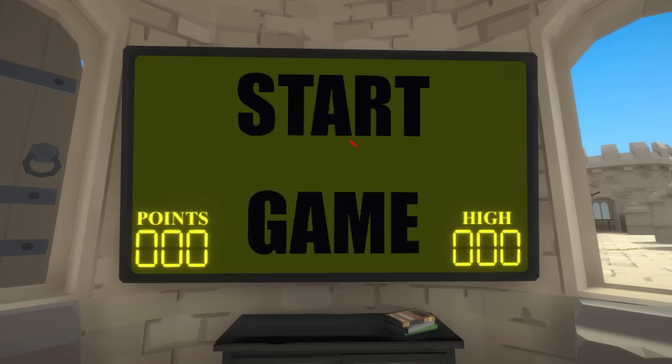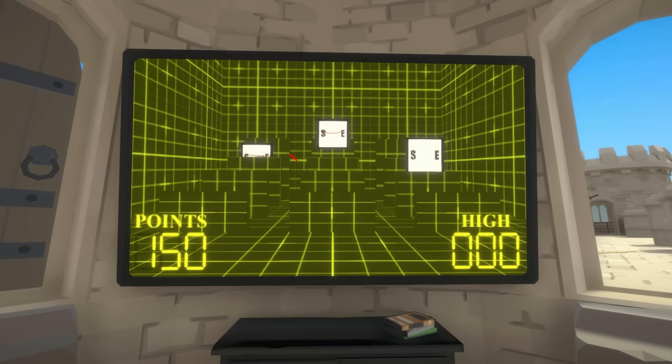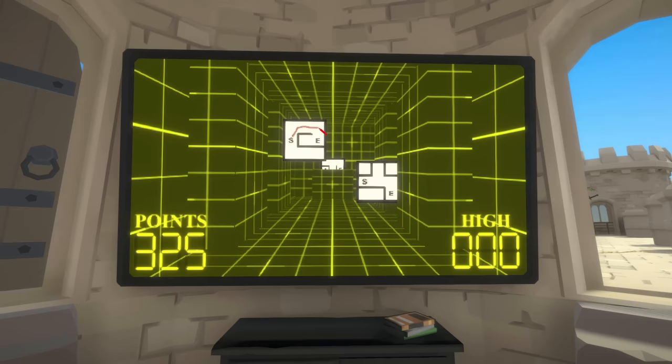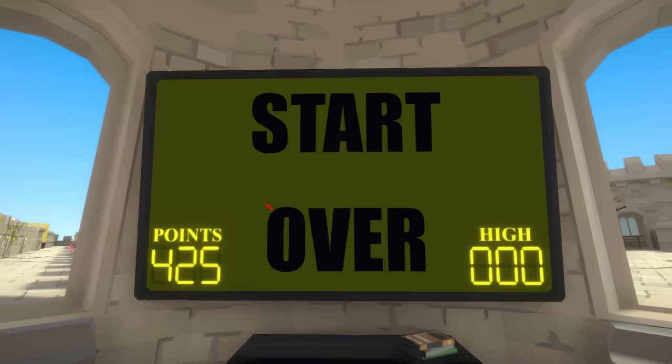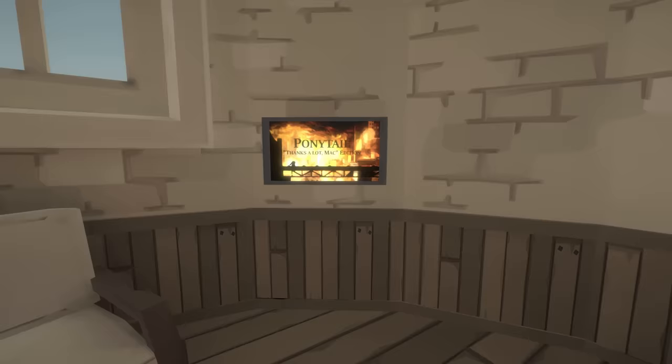We've got a gaming setup in here. Do I do start to game? No - stick to what you know, S to E. Oh what is going on - have I got to do these fast? I am like shooting! Oh I missed one - my hand-eye is not the best. 300 points, that seems pretty good. God you've got to be quick. Why is my hand-eye so bad? All right, 425 points - thankfully the door opened. The sign says 'ponytail thanks a lot Mac' - I'm going to assume lots of people understand that, I live a sheltered life.